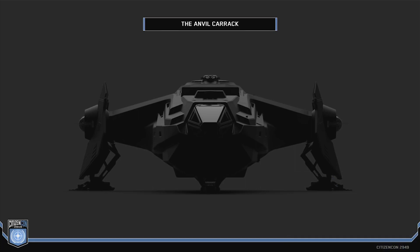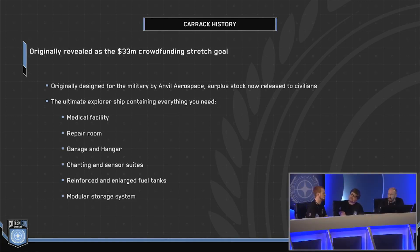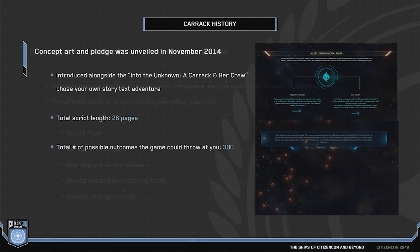Obviously a very popular ship. I hope you all liked seeing it earlier, but let's go back in time to the original origin story of it. It was one of the original crowdfunding goals. It's ex-military design, but released as surplus civilian stock. It comes with everything in the kitchen sink that you need for long-term exploration — medical facilities, repair room, garage and hangar, charting and sensor suites, lots of fuel, and modular storage cargo pods at the bottom. It was introduced as part of the crowdfunding, one of the original stretch goals in November of 2014, which was about five years ago.